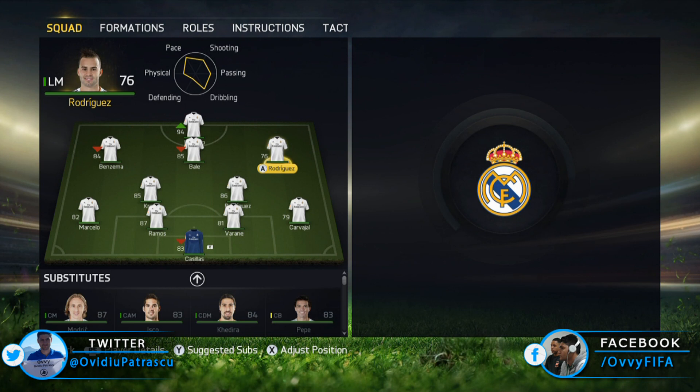As fullbacks we have Marcelo and Carvajal, both very good at supporting the attack. They can provide nice crosses and also very effective deep passes for the wingers.